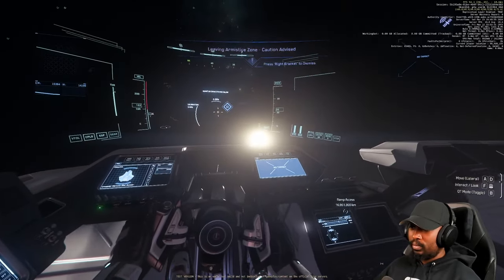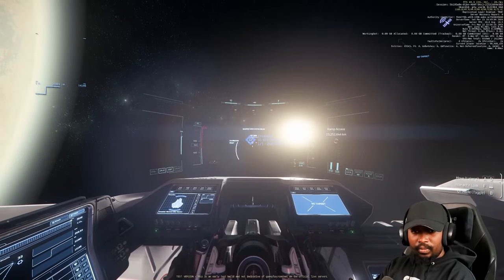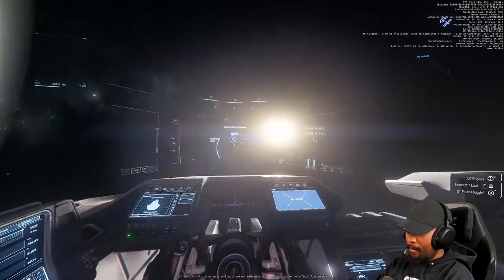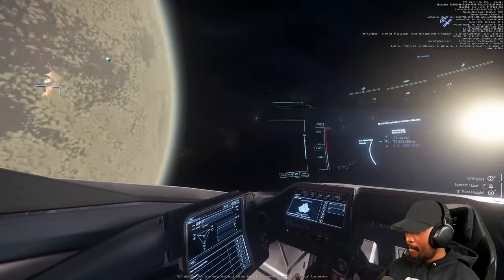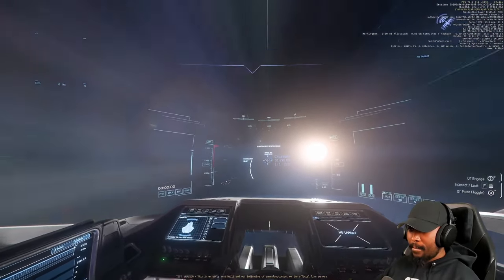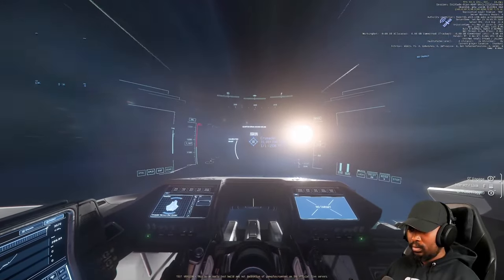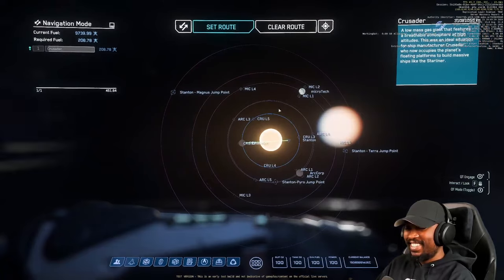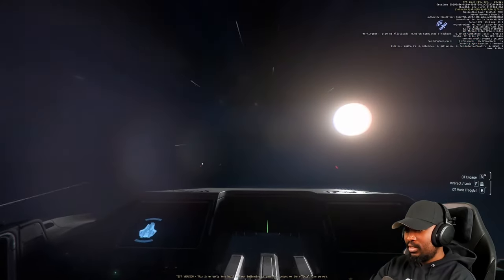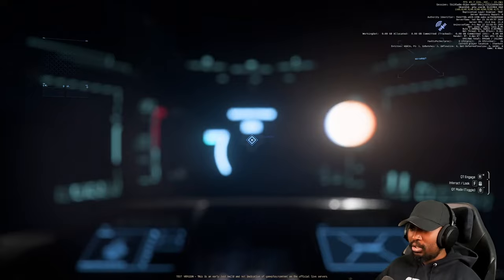It seems like the way server mesh works is that each landing zone, each planet's planetary space, and the general space area are all governed by different game servers. Being in Lorville or Orison, you're on one server at that moment. Once you leave that landing zone, you go into another server managing the entire planet. Then once you leave that planet's space, you go to another server — I think that's the general server managing all of Stanton airspace.